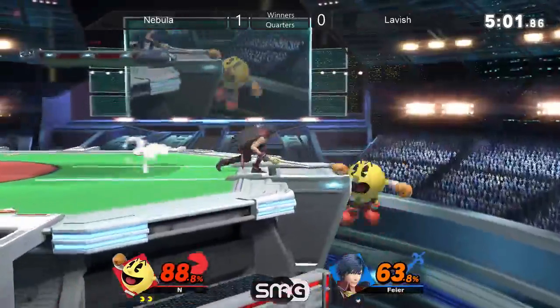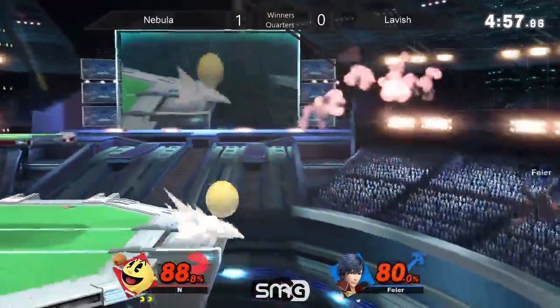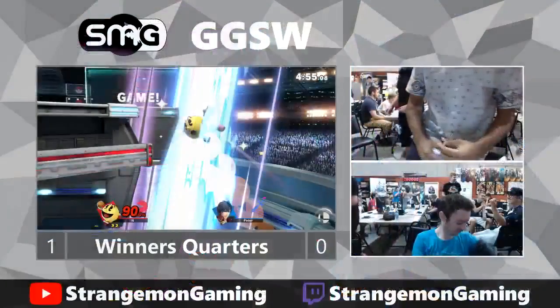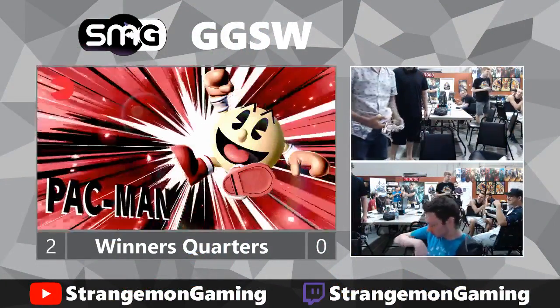But he can definitely pull it off, especially with a character like Chrom — Chrom hits so hard. A couple of good reads, get the kill, get a few more good reads. And I think that's going to be it — he naired his jump immediately. It was really good. Very good call-out by Nebula right there. Basically, that's what he did every time — he'd try and recover low. And I think that's good — yeah, that's it.